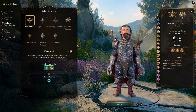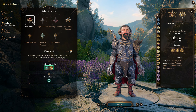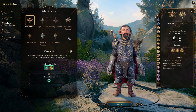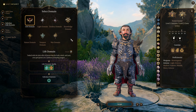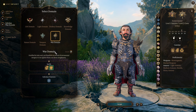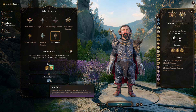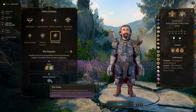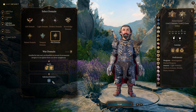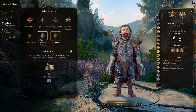Subclass matters a little bit. The main thing is we need Heavy Armor Proficiency — that is the main reason we are taking Cleric. That means you can take Life Domain, Tempest Domain, or War Domain. Life Domain — ignore it, you don't want to take Life Domain for this particular build. Tempest Domain and War Domain are really the two you're looking at, because you're going to be in melee range a lot — that's the point of this build. I'm going to go Tempest Domain.